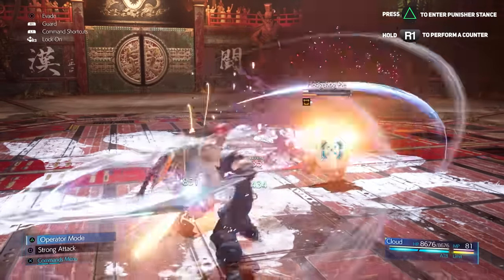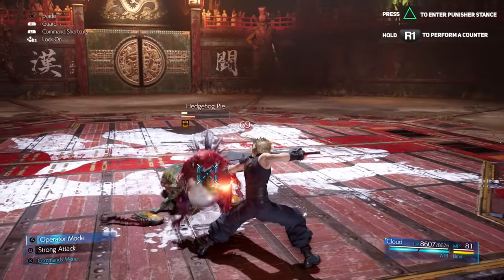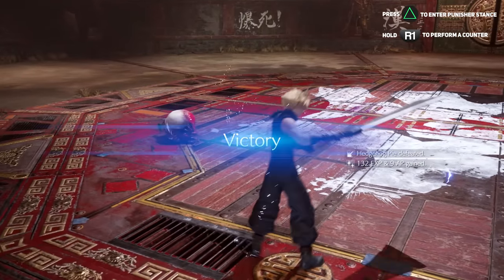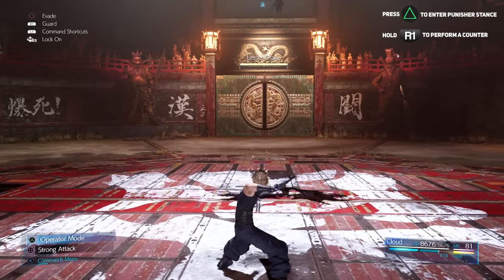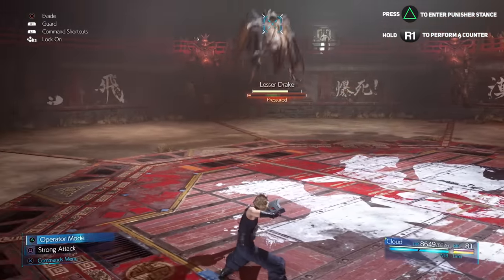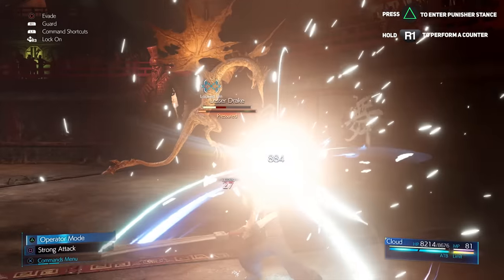When you hold R1 in the Punisher stance and an attack lands on you, you'll counter it and deal damage back to the enemy. This also prevents most of the stuns and staggers that might otherwise affect you.